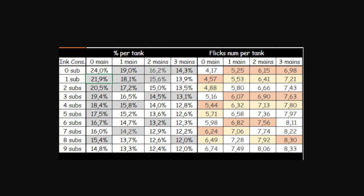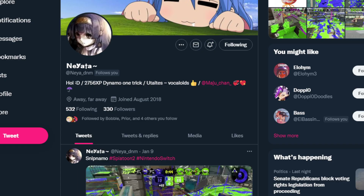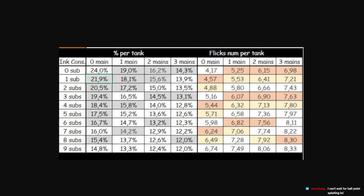I brought this up at the Dynamo server and people told me 25% was a bit too much. Someone in the server - Yada - was very helpful in making Excel charts. With these charts: the horizontal flick, if you want to run Main Saver, you can run one main and have five flicks. A pure of Ink Saver Main gives you six flicks. For seven flicks it's 2.4 mains.